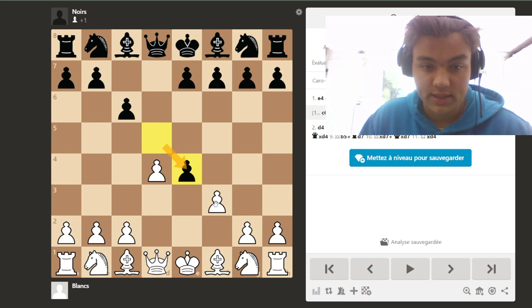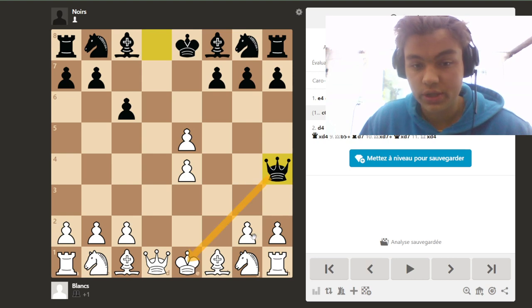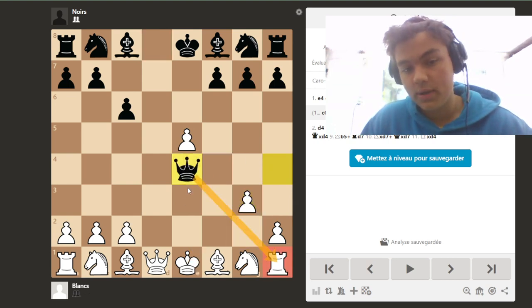In this variation after dxe4, fxe4, and e5, if White takes the pawn the problem is that there is Qh4 check, which wins. And if g3, then check, and of course Black is just winning the rook.